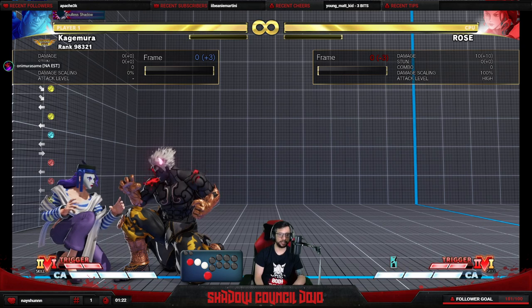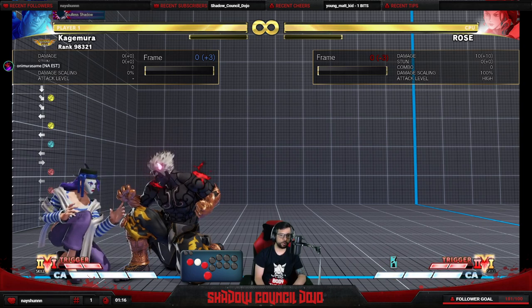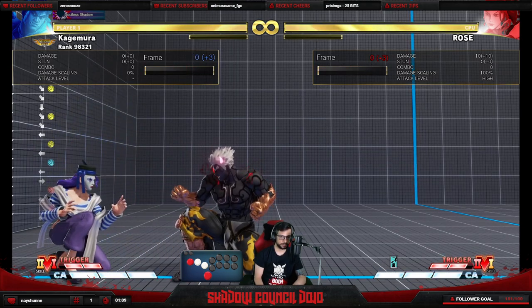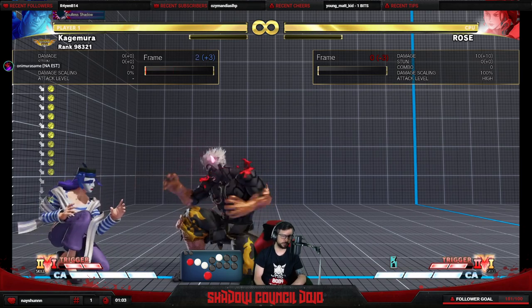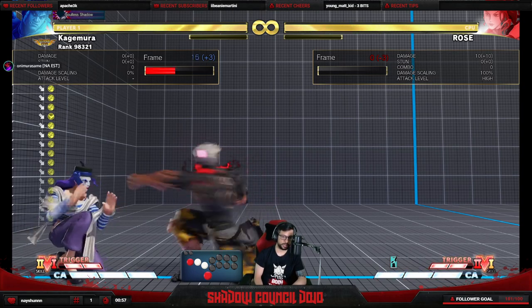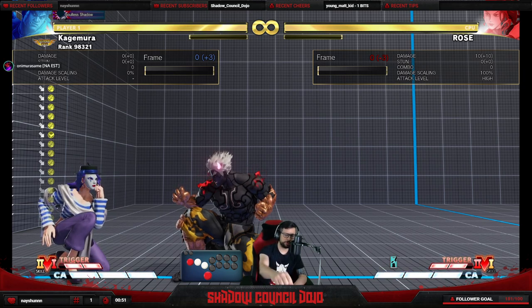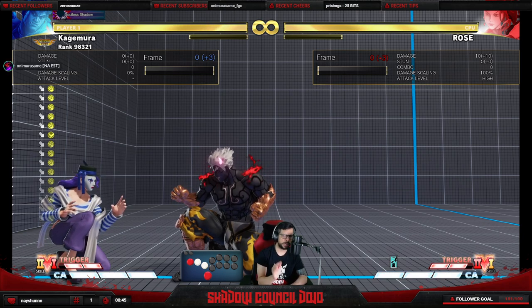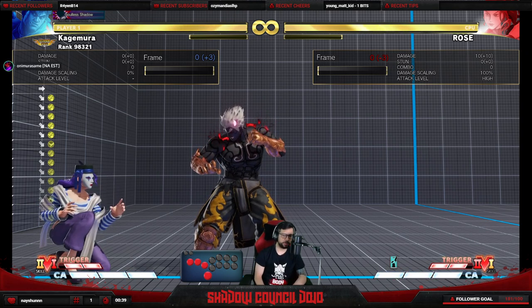There are certain buttons that let you pressure safely, and the only thing you pay is spacing. If I press this button and I'm plus three, that means I am safe — they cannot press any button and punish you after that button got blocked. What you pay for that plus three is getting pushed back. Once the space runs out, the button is no longer plus three and you can be punished.